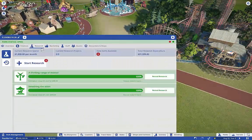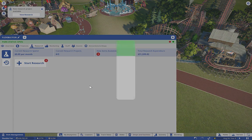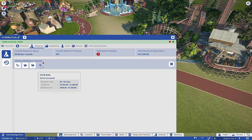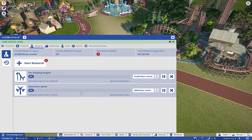Let's look at Research. The 360 power — that looks like a thrill ride, definitely. Oh, that's another one: the Collider. I'm definitely going to build that, I love that ride. We are going to do this one. I don't need those track rides right now, so let's do the coaster.